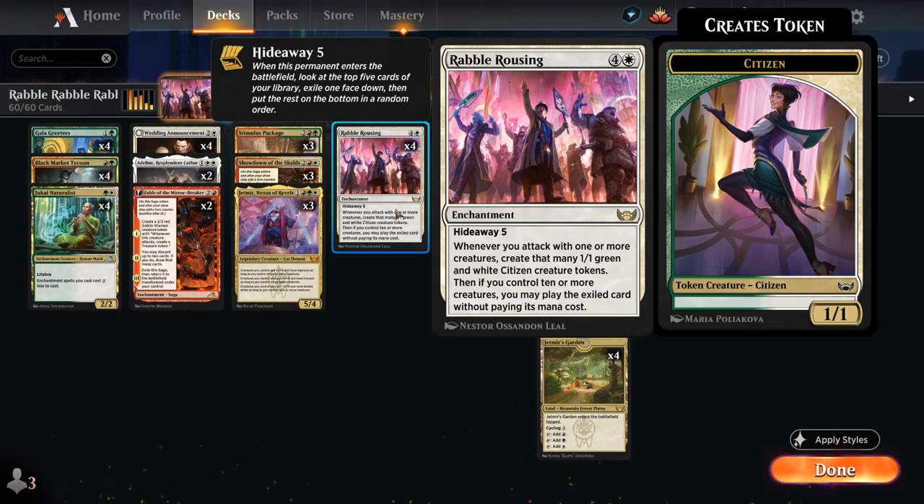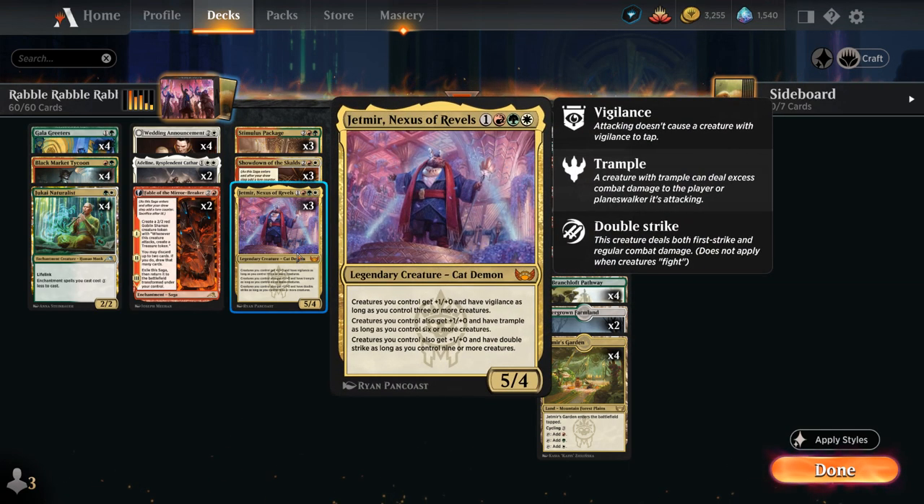Whenever we attack with one or more creatures we create that many 1/1 green and white citizen creature tokens, and if we control 10 or more creatures total we may play the exiled card without paying its mana cost. So if we control 5 tokens and attack with all of them, we get 5 more tokens from Rebel Rousing — temporarily controlling 10 creatures — satisfying the Hideaway requirement, and before blockers are declared we get to play that card for free. The best card to play there is Jetmir, Nexus of Revels, giving our team +3/+0, Vigilance, Trample and Double Strike, often enough to end the game on the spot.